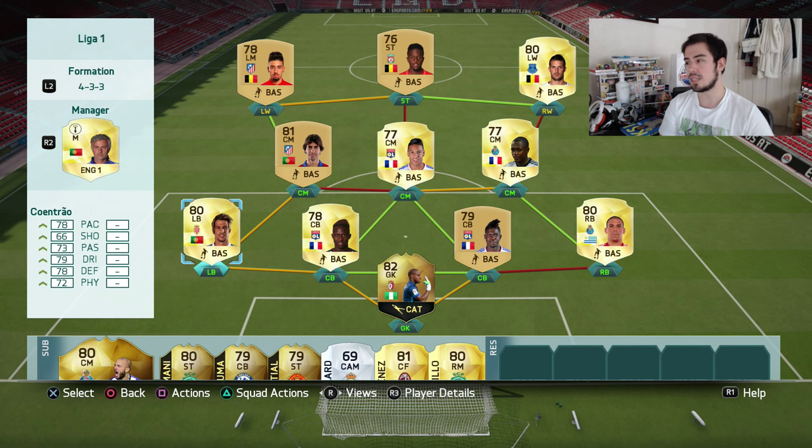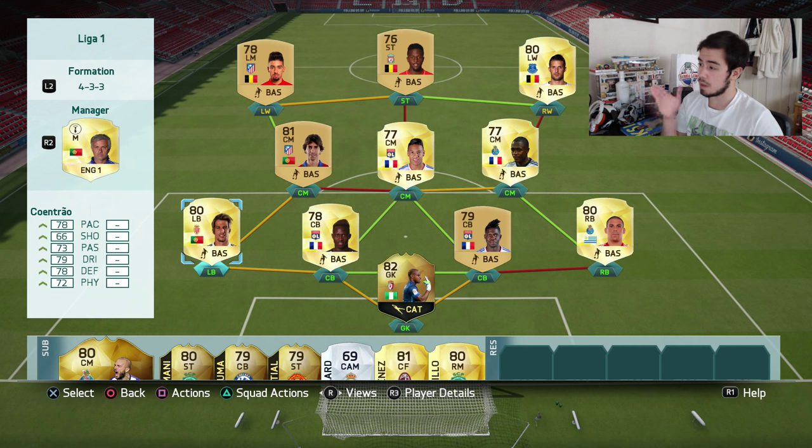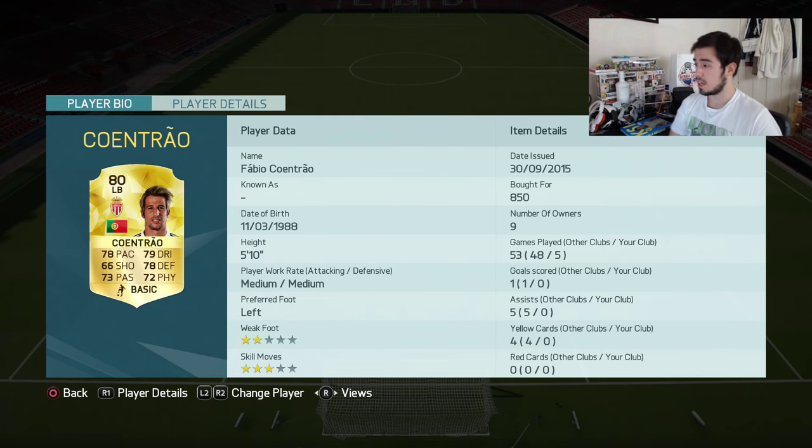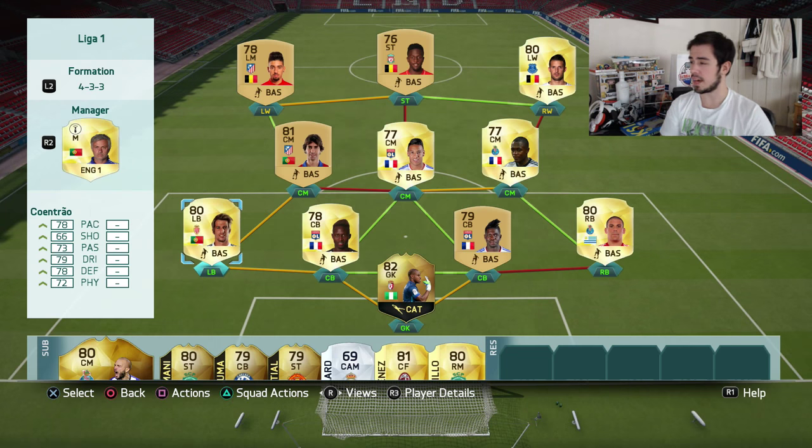At left back we have Contrao. I wanted to try him but couldn't think of a way to put him in a team other than a Portuguese team, but this hybrid allows me to play with him and he is actually incredible for a left back. Cost me 150 coins - about 200 coins more than his discard price. He has 78 pace, 79 dribbling, 78 defending, 72 physical, and medium-medium work rates - absolutely ideal for a left back.